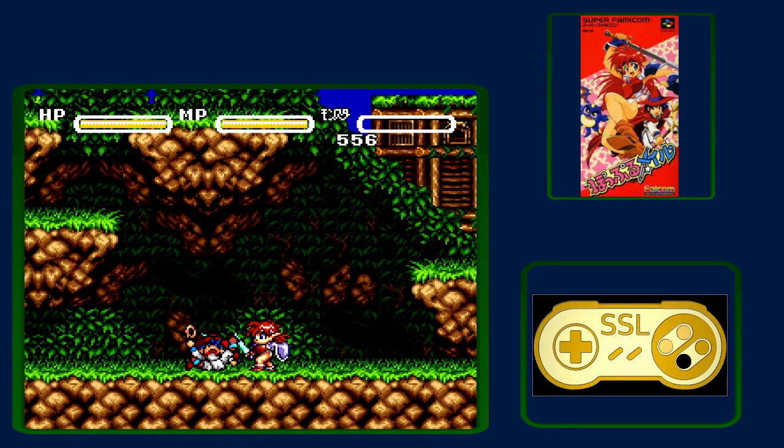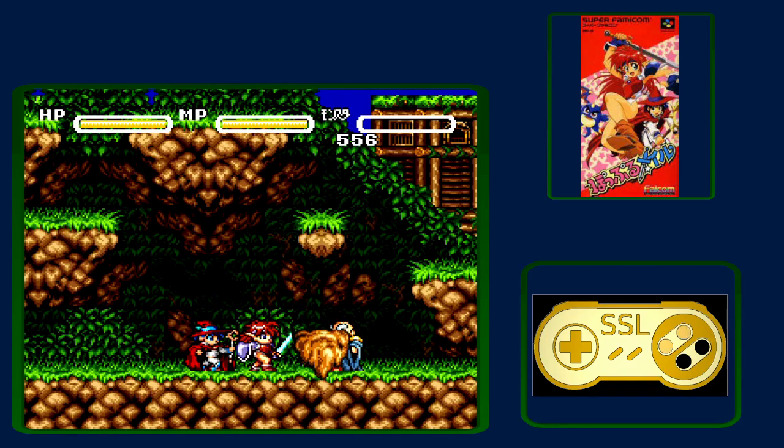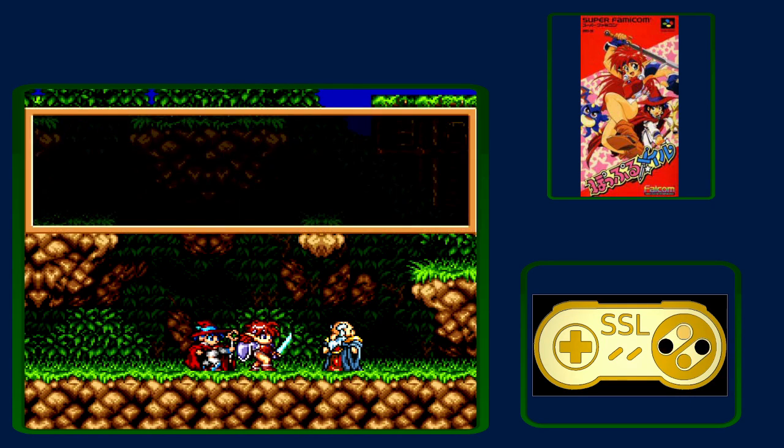Here you're just going to mash through a conversation. Tat's going to introduce himself. Mail's going to say she's on a quest to catch a wizard who's worth a whole lot of money — that's basically the plot at this point. Then that wizard conveniently shows up, but he's not going to stick around very long.